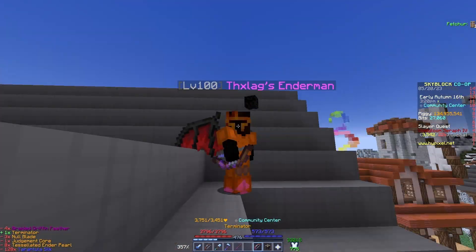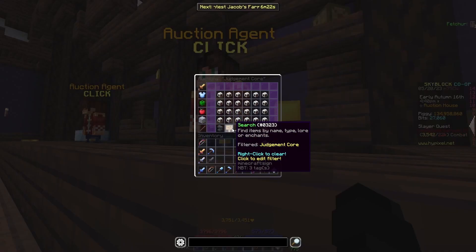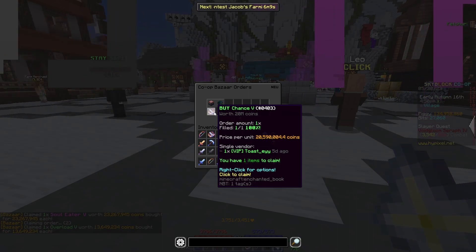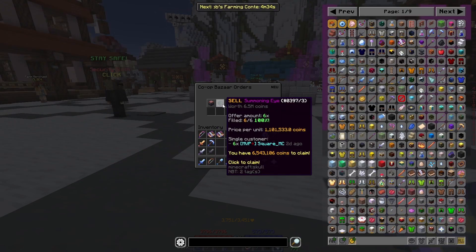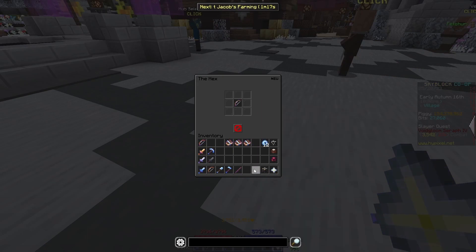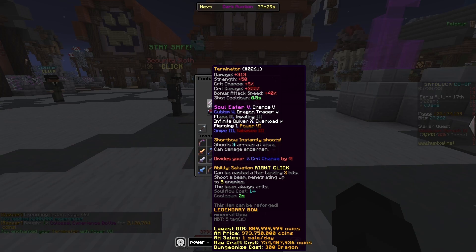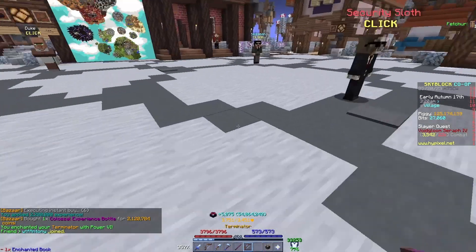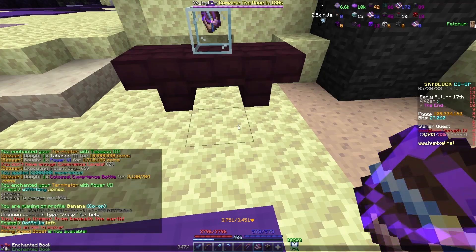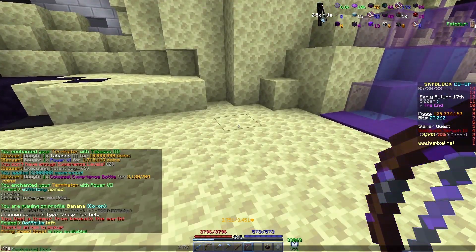Before I put Enchance on it, I needed to wait for my Judgment Core to sell so I could use that money to buy Enchance. I already had Soul Eater 5, Overload 5, and Chance 5 bought a while ago. I'll get the higher-level Enchance later on. Now I just needed Dragon Hunter, which I wanted to get from the End. Dragon Hunter 5 — wow, that looks good! Let's throw that on the bow. Now we just need to put Reforges and Books on it.